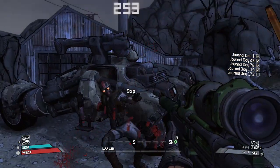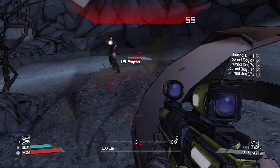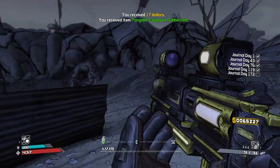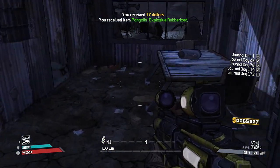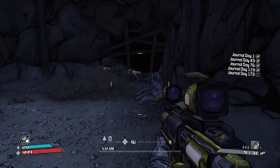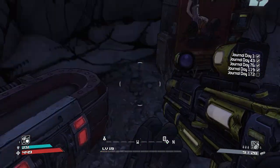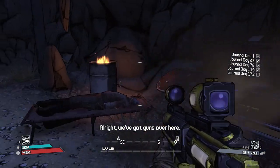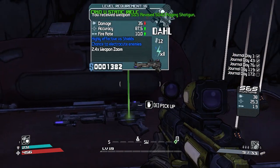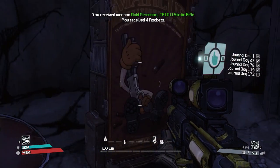Let's get the shotgun back out. These guys are a better level than down there. I believe you just go down here and there's a chest. And a vendor - that is nice. Any more guys? What have we got then - new shotgun. It's worse than ours. And a static rifle - might keep that for now.